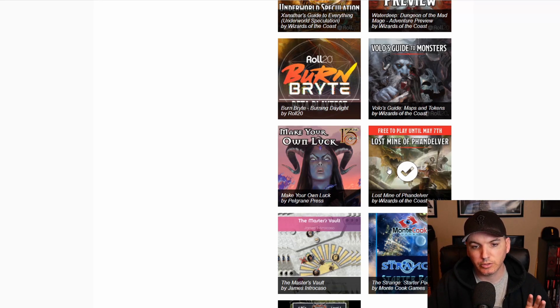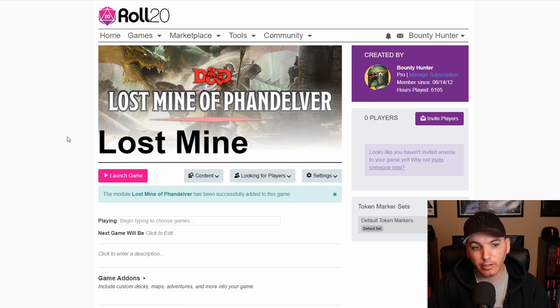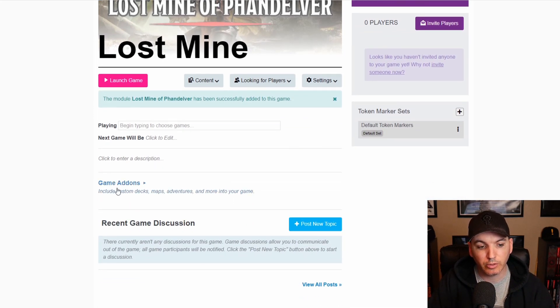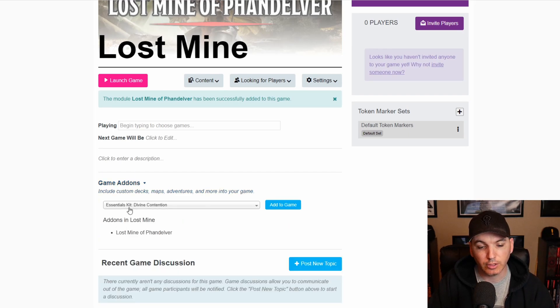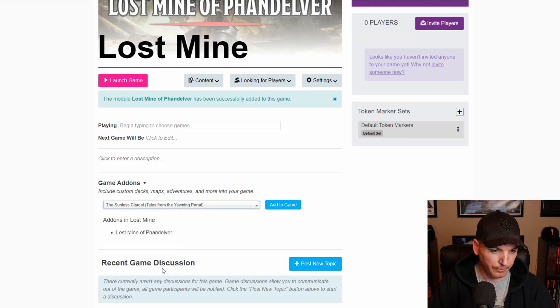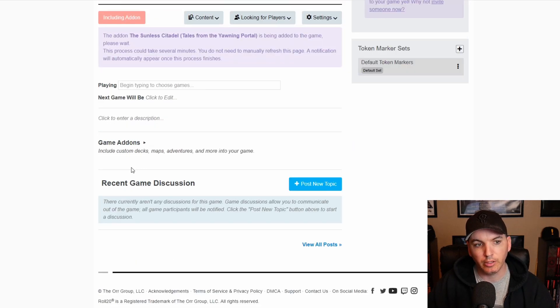The second way is to go back to your already-created Lost Mine game — say this is a campaign you've had going for some time, you've finished the adventure, and you want to do a one-shot with the Sunless Citadel add-on without generating a new game and inviting all the players again. You can simply go to the Game Details page, scroll down to where it says Add-ons, and you'll have a drop-down list of all the add-ons you've purchased. From there, find the Sunless Citadel, click Add to Game, and it will start including the add-on.